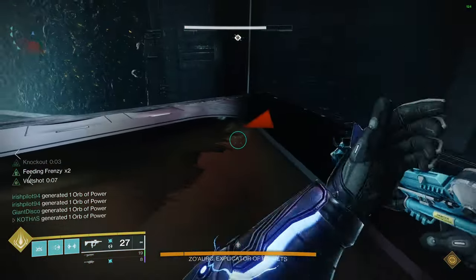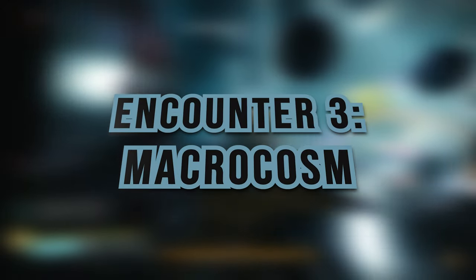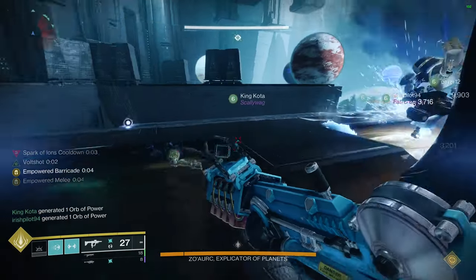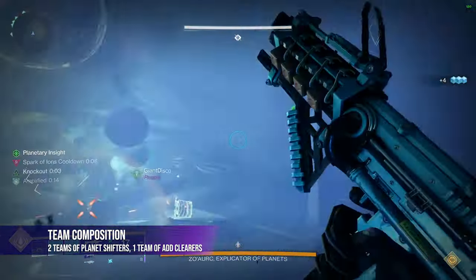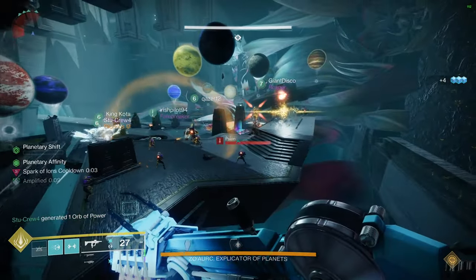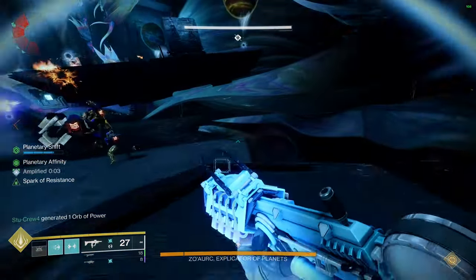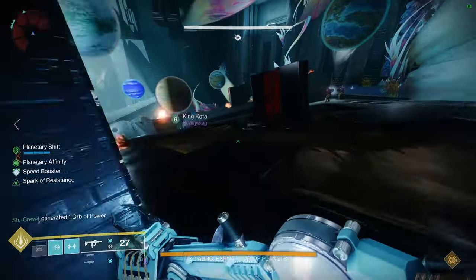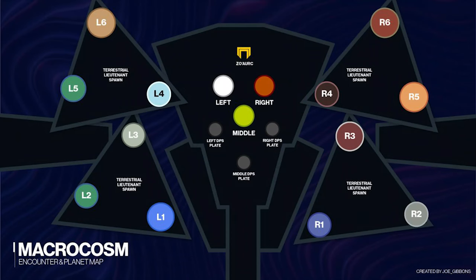Once you're done with the death march, you'll eventually make it to the Planets encounter. This will likely be your first major test of the raid since you'll actually be dealing with a boss now. Split up into three teams of two: two teams of planet shifters and one team of add clearers. This map here by Joe Gibbons is what we've been using to teach and show the orientation of the room, so keep it open on the side if you need to.